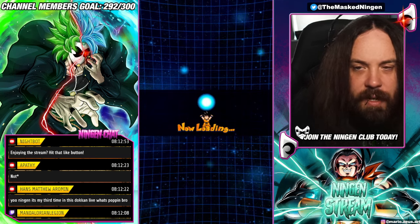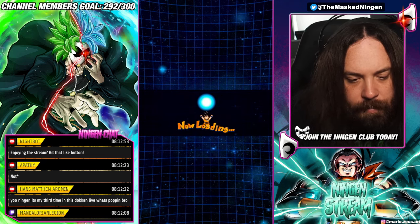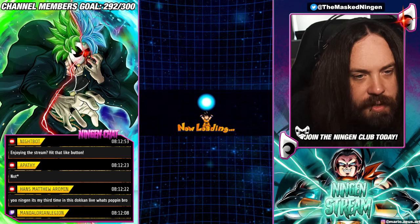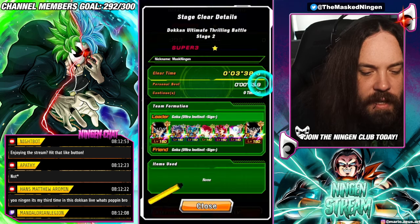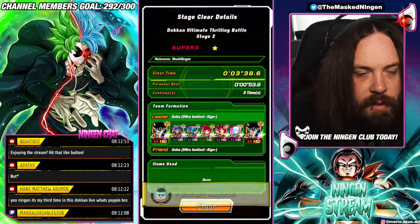There you go — that is the six Realm of Gods units. Realm of Gods is a pretty varied category; there are a few units you can change out, of course. The UI Goku with his EZA is very solid for this stage, especially if you're getting those dodges in slot one and getting the additionals. There you go — Realm of Gods done.